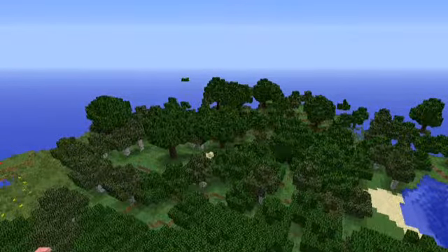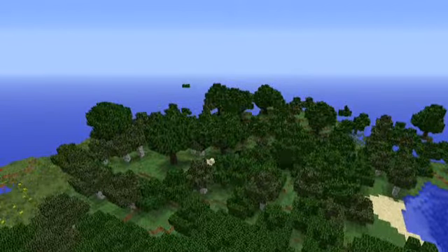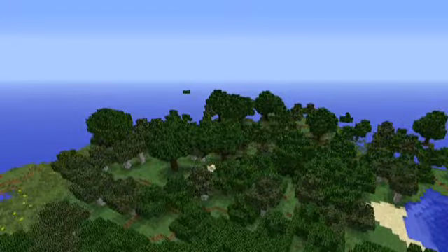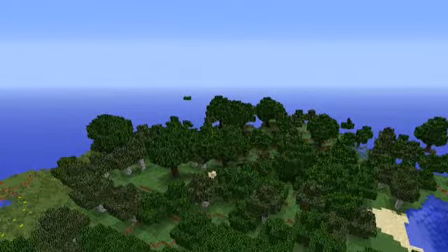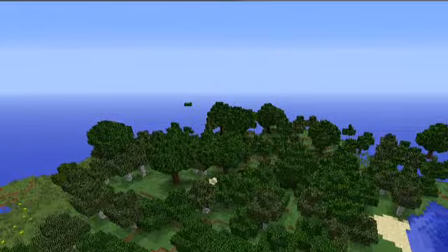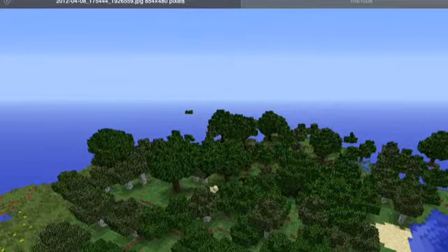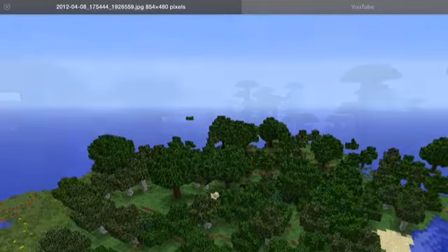The next type of biome is forest biomes. Now forest biomes come in threes: there are birch forests, oak forests, and dark oak forests. What you can find in these is pretty much the best biome where you want to build your houses. You can find everything you need, including all the animals and wood you need.